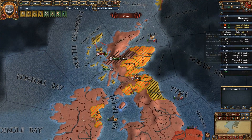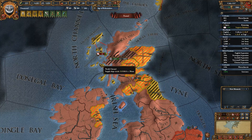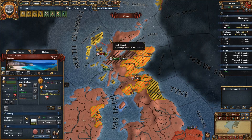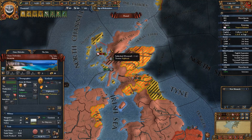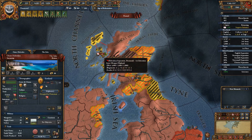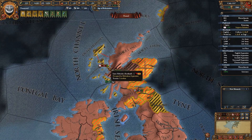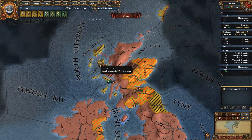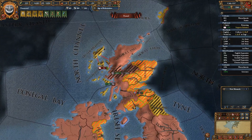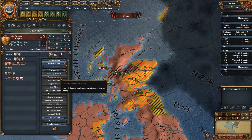I've spied a little opportunity, so we're going to recall the diplomat from Aragon and try to fabricate claims on the Hebrides and the Inner Hebrides. These Hebridean separatists are quite close to enforcing their demands - there's no way Scotland will be able to get a seven stack up to fight them. So at some point the Hebrides will be released, and then we can jump in and grab them before they get any alliances if we're quick and smart about it.